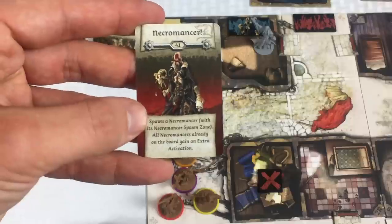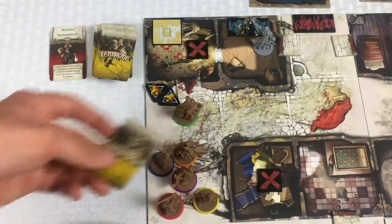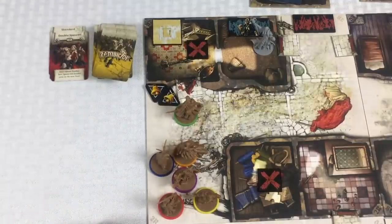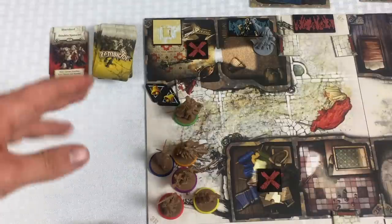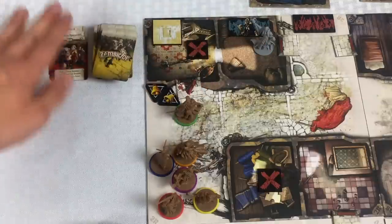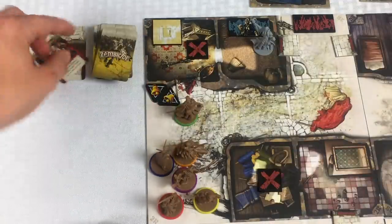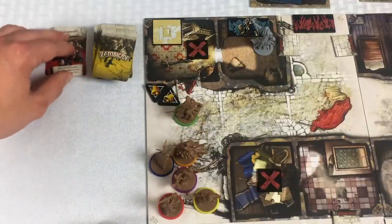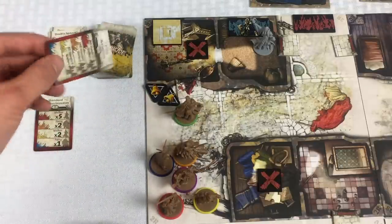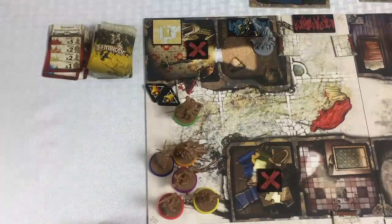Spawn a necromancer with its necromancer spawn zone — done. All necromancers already on the board gain an extra activation. We only have the one. I'm going to spawn this one and — oh my gosh — it is a double spawn. This actually isn't covered clearly in the rulebook but has come up in several of my playthroughs. We spawned the necromancer so we need to spawn a zombie. The double spawn card means: don't spawn zombies here, spawn two zombie cards on the next zone. Drawing them one at a time: one fatty and a no-one.